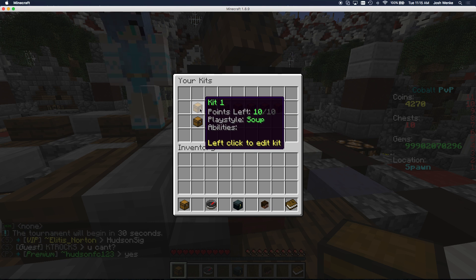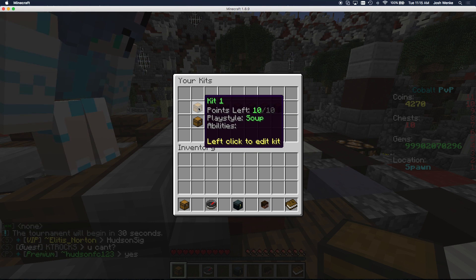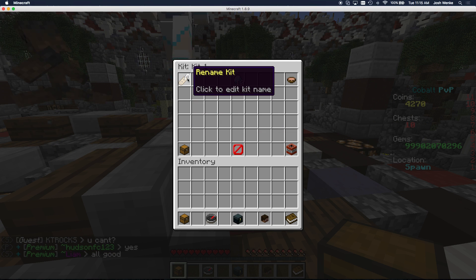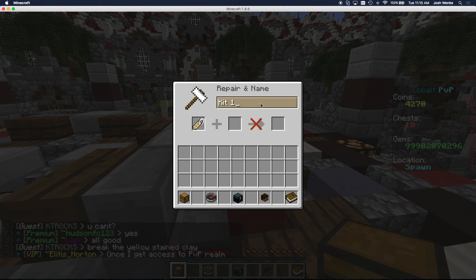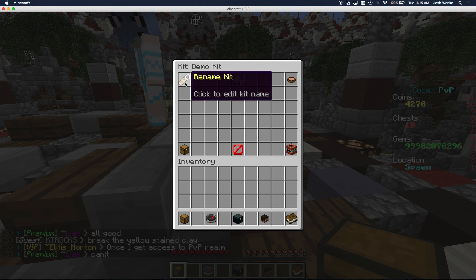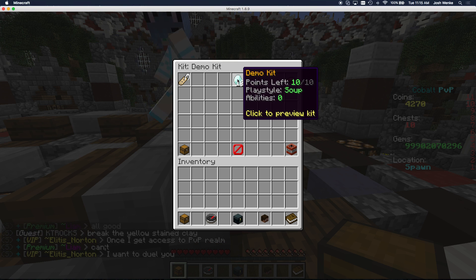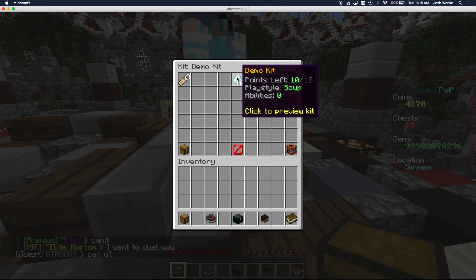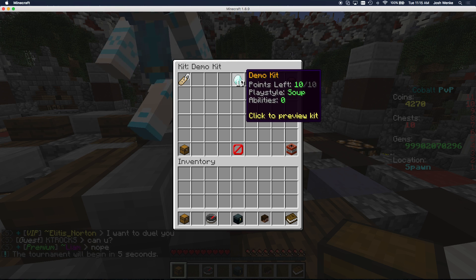The first thing I'm going to do is click kit one here. I'm going to left-click to edit kit and here's the kit editor interface. The first thing you can do is rename it — let's call it demo kit. These are the points that it has and you can preview the kit as well. It only has 10 points right now, so I'll show you what that means later.